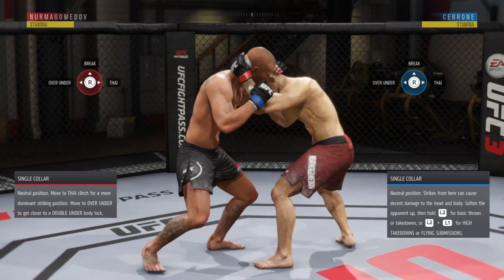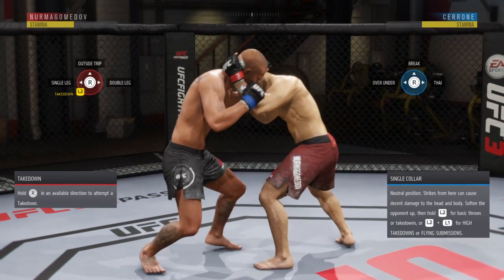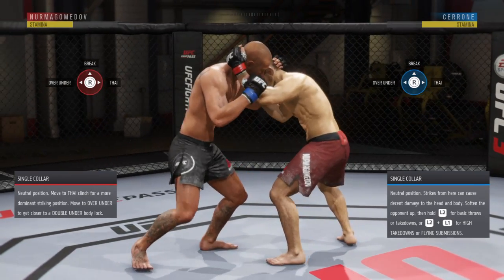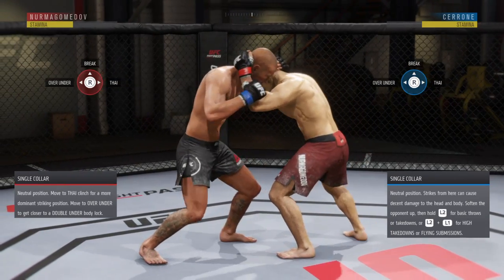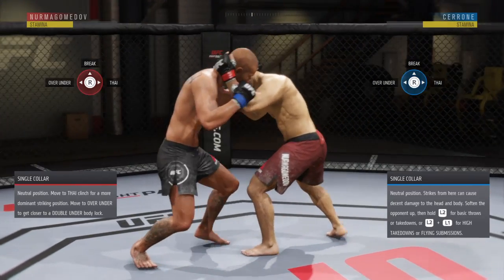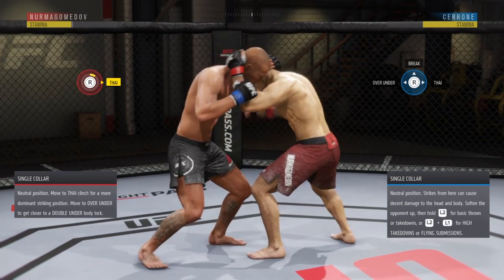As far as takedowns go, they can all look different — it can be an outside trip, for example. But all takedowns are denied by R2 and down, no matter what. Outside trip? R2 and down. It doesn't matter. So: R2 to the left, R2 to the right for transitions — and now let's go to Muay Thai.